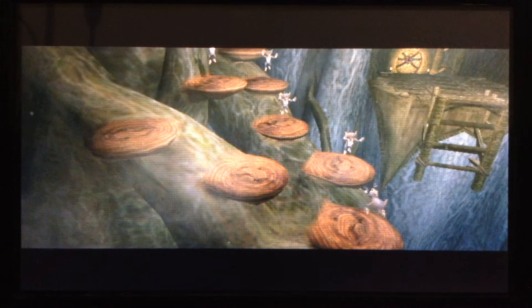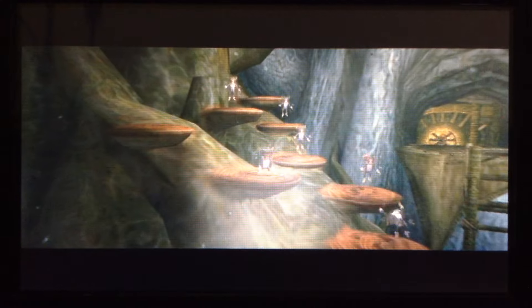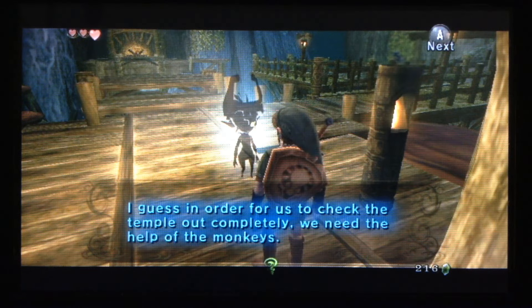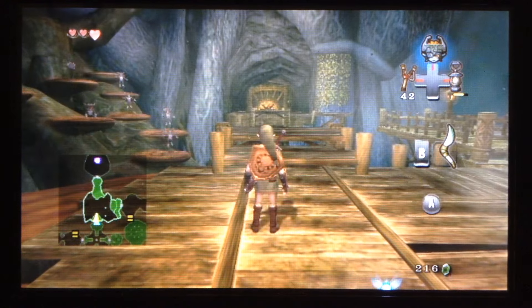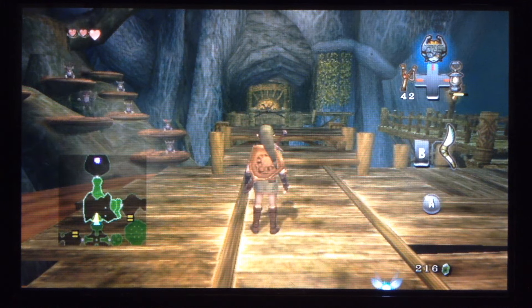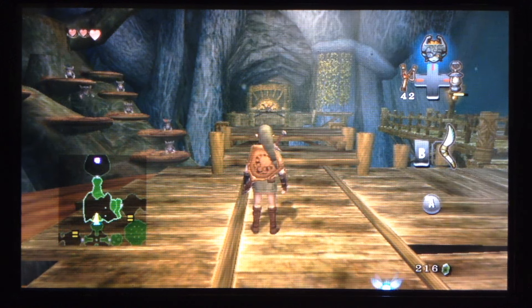So it looks like we're gonna need to save all the monkeys. We bring this monkey over here and see that there are two spots for monkeys left. We need to help follow them in order to keep going. Next time we'll try looking for the remaining two monkeys. I'll see you then.